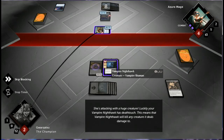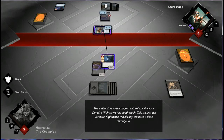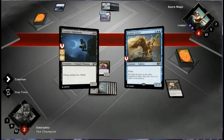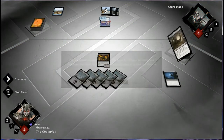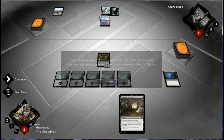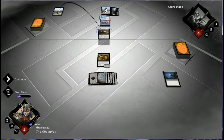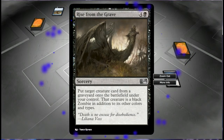She's attacking with a huge creature. Luckily, your Vampire Nighthawk has Death Touch, which means it will kill any creature it deals damage to. You've drawn a powerful sorcery — Rise from the Grave — to reanimate creatures that are in a graveyard. Now take your chance to take that Goliath Sphinx as your own. Death is no excuse for disobedience, says Liliana Vess.